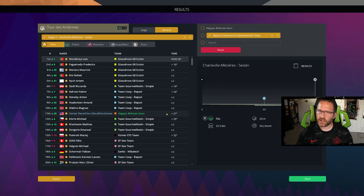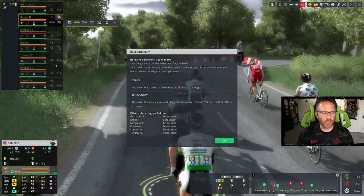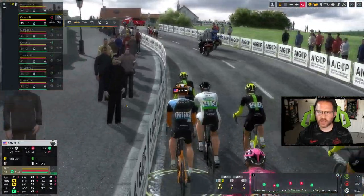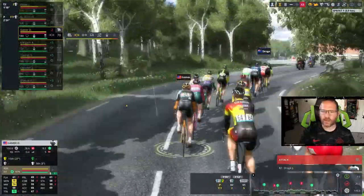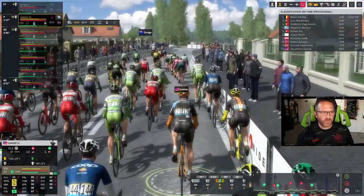After the third stage we find ourselves 11th overall with one more stage to go. Let's see how dynamic these objectives really are — has anything changed, or is it just the old system with a new name? A minus four draw today gives me a minus two overall. This is not feeling different in terms of the objective system from what I expected — I think what's actually different here is the A/B training structure, not the in-race objectives themselves.